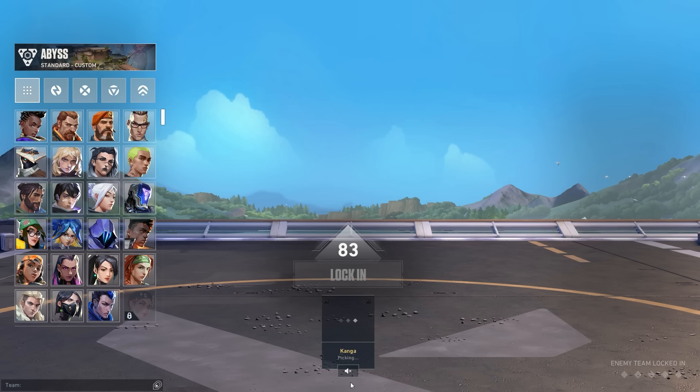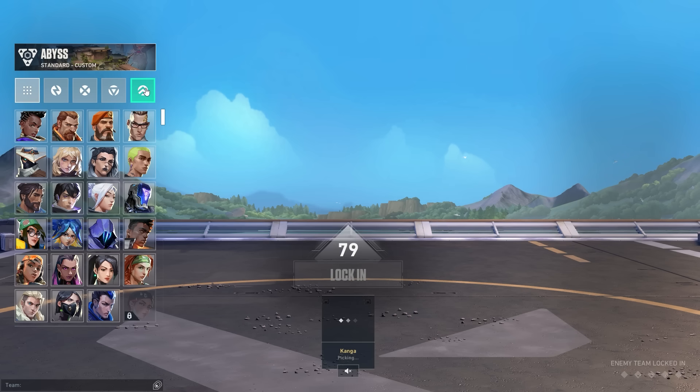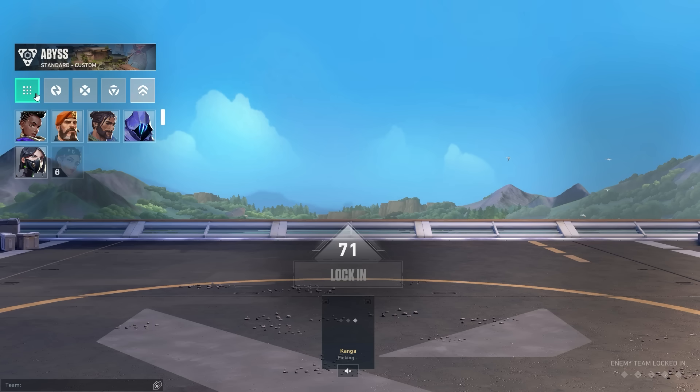They also changed the agent select menu, so now when you load into a game of Valorant, all the agents are on the left side of your screen and that is where you will select them from. It also shows a picture of the map now alongside the name of it, which I think is a nice change overall. This one will take some getting used to, but I don't think it's a bad thing by any means.